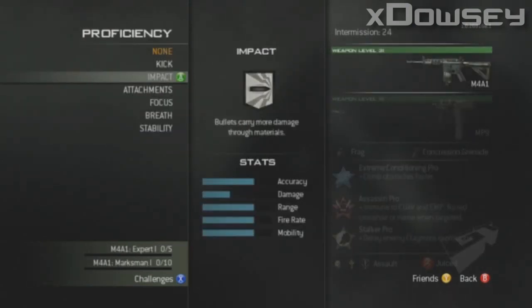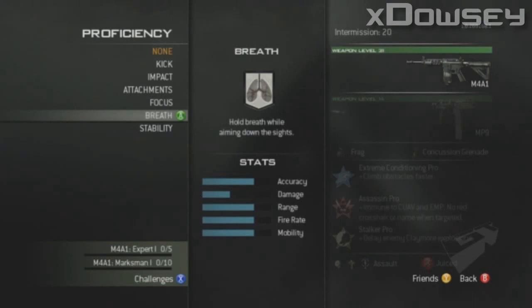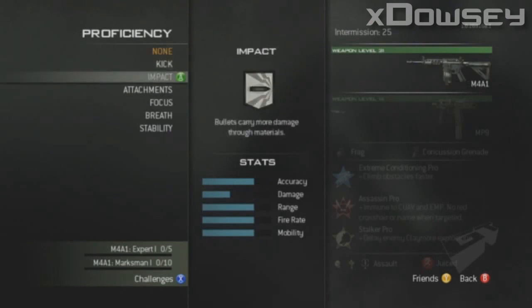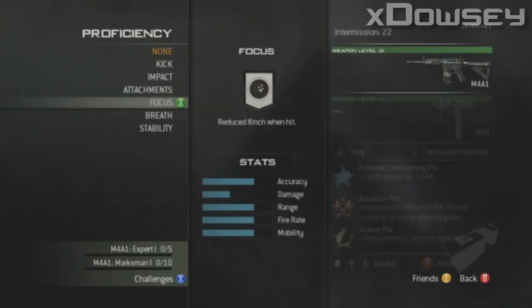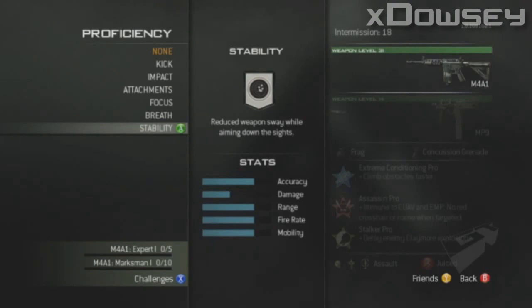New to Modern Warfare 3 is Proficiencies. There is Kick, Impact, Attachments, Focus, Breath, and Stability. Kick reduces your gun's recoil while firing. Impact means bullets carry more damage through materials. Attachments allows two attachments to be attached to a weapon. Focus reduces the flinch when you're hit by a bullet. Breath allows you to hold your breath whilst aiming down the sights. Lastly, Stability reduces the weapon sway whilst aiming down your sights.